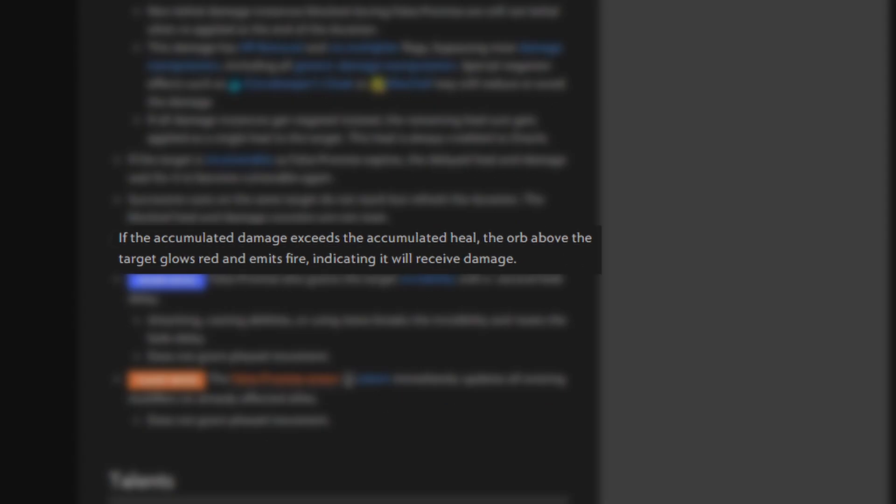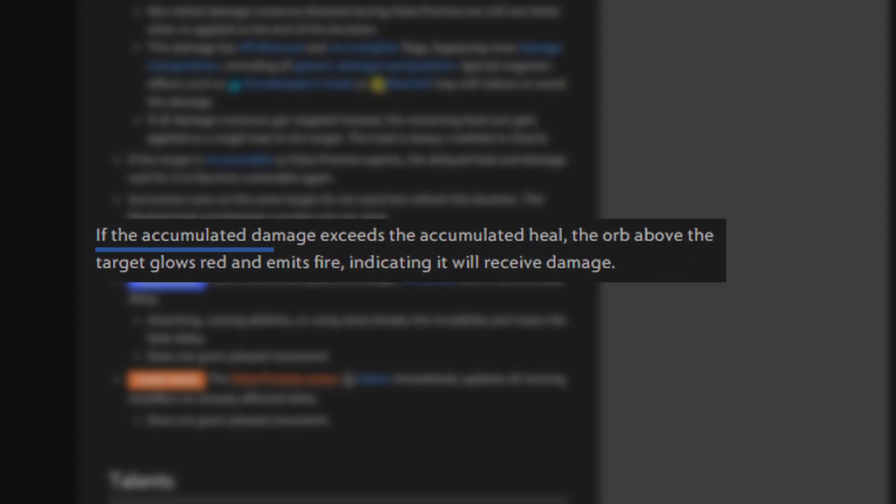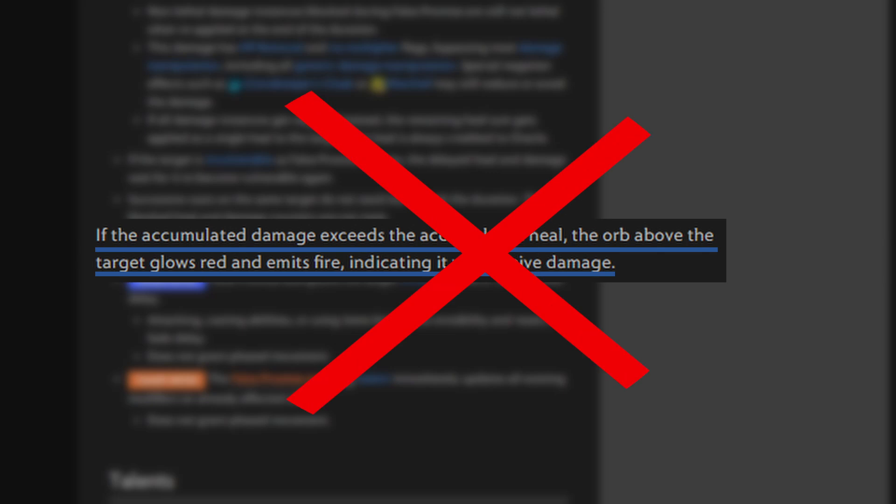I wouldn't blame you for thinking any of these things because there's no information about it in game. The wiki states: if the accumulated damage exceeds the accumulated heal, the orb above the target glows red and emits fire, indicating it will receive damage. When in fact, that isn't exactly true. But more on that later.